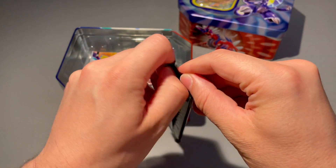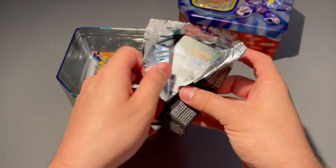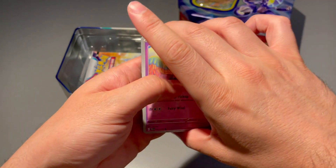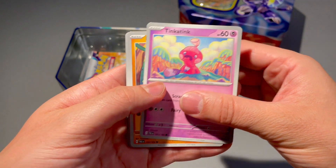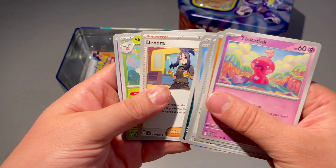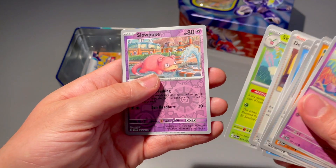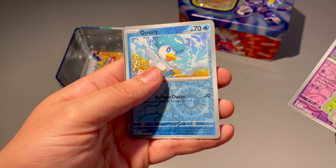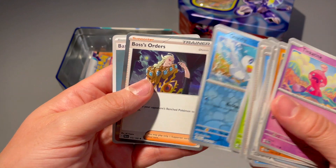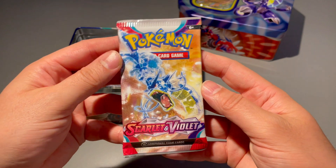Second pack is gonna be another Paldea Evolved. Maybe we can hit twice since it is the newest set — there are a bunch of cards we still have to pull. We got a Tinkatink, Mankey, Super Rod, Luvdisc, Bombirdier, Skiploom, Slowpoke reverse to go with the Slowking, Quaxly — that's my boy — and just a Boss's Orders normal holo. Nothing big in this pack.